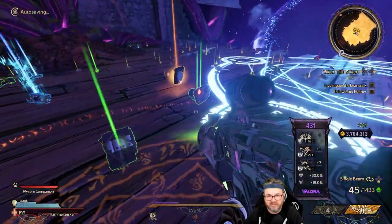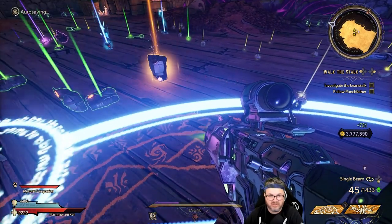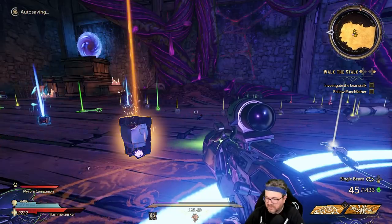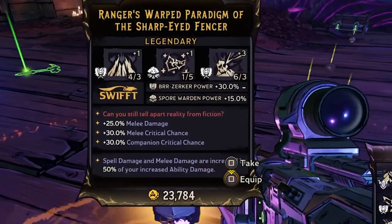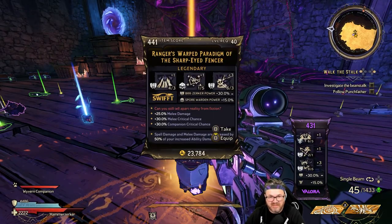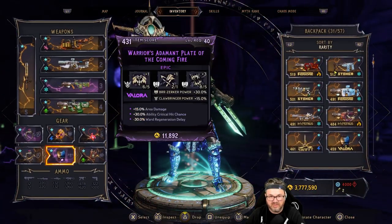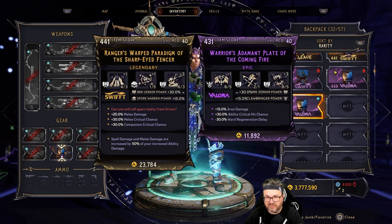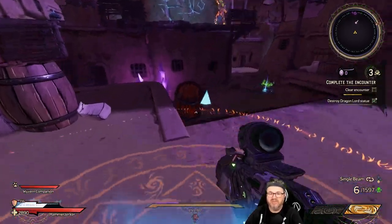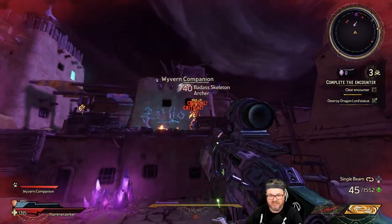Hey, looky there! The Paradigm Berserker Clawbringer — definitely got a Berserker roll on it, right? Berserker Spore Warden... son of a... It does have melee damage on it though. Melee damage, melee crit chance, Berserker power — but I was really hoping for a plus one to Blast Chill. I don't even know if that's possible in this class mod. I think I'm gonna stick with what I have for now.